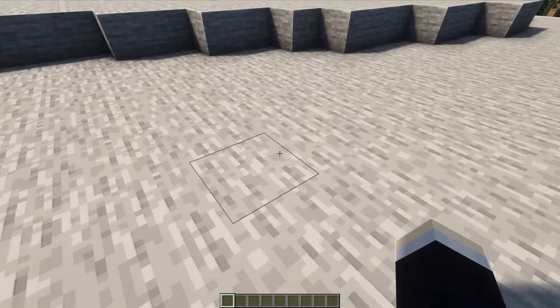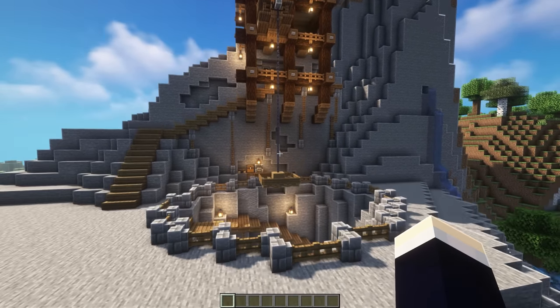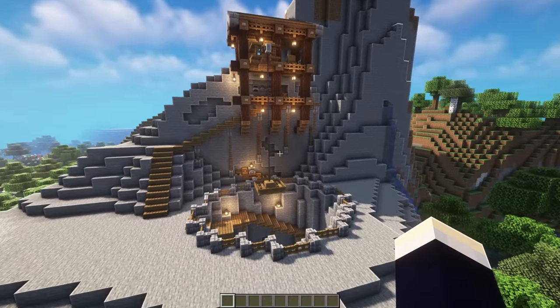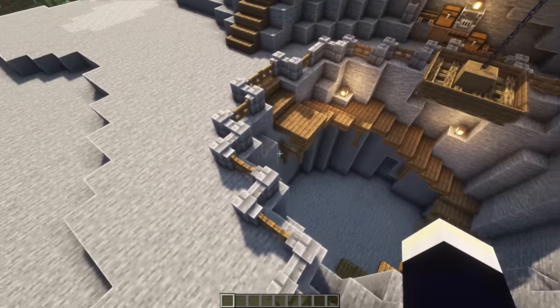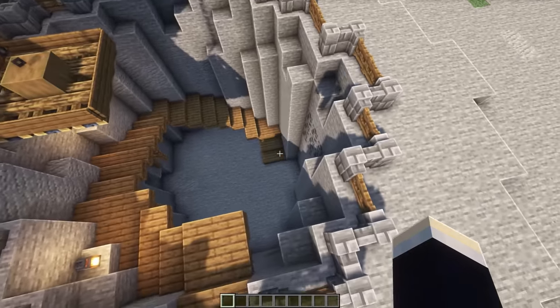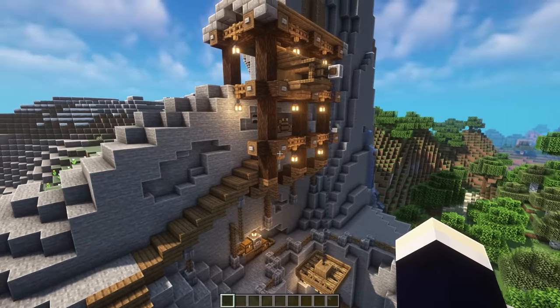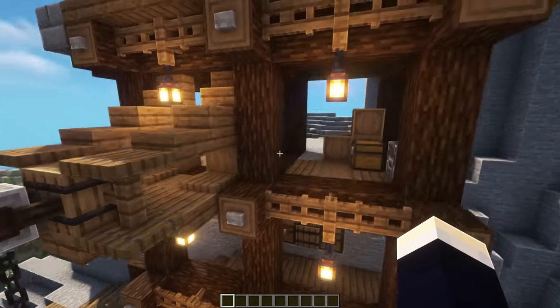Let's get into the first build. Starting off, we're taking a look at this massive stone quarry build. So if, like me in your hardcore world, you need a whole bunch of stone and you want to kind of do it aesthetically, you can make this nice build for your quarry. Starting off with the actual quarry part, we have this nice staircase that goes down in a spiral into our actual quarry. And then up here, we also have a staircase that leads over to this nice crane design. We've got some storage and some smelting up here as well.